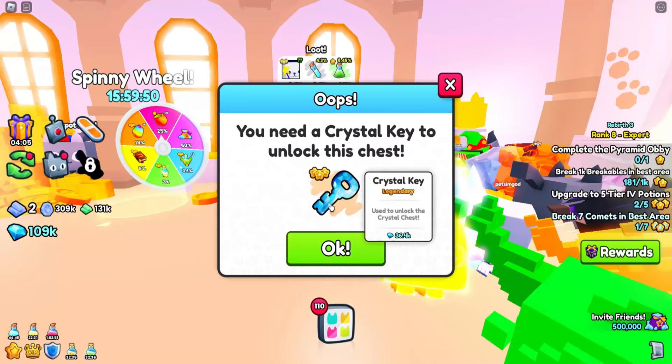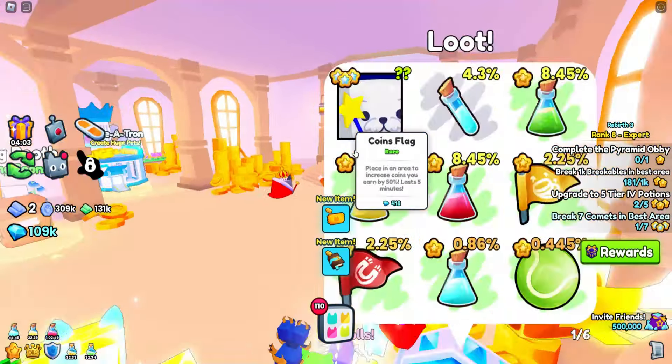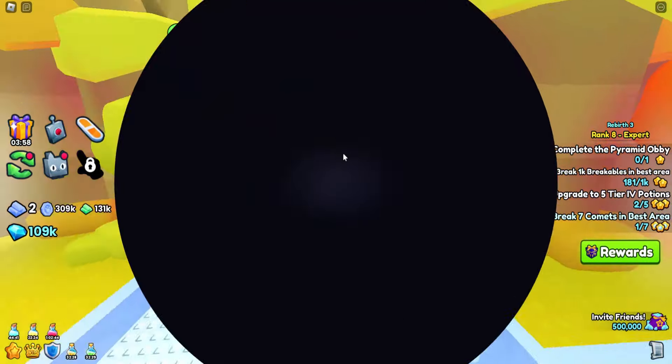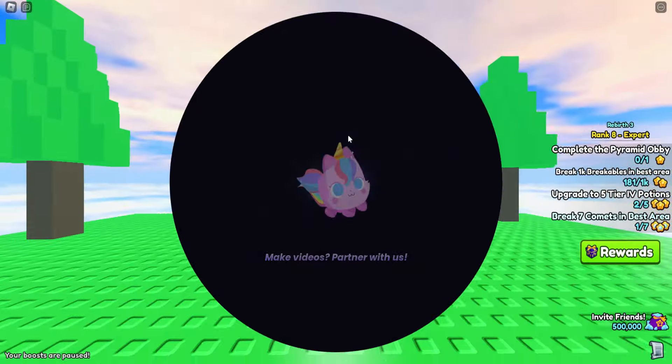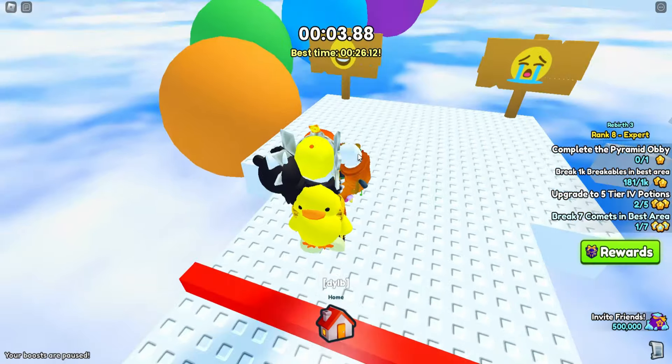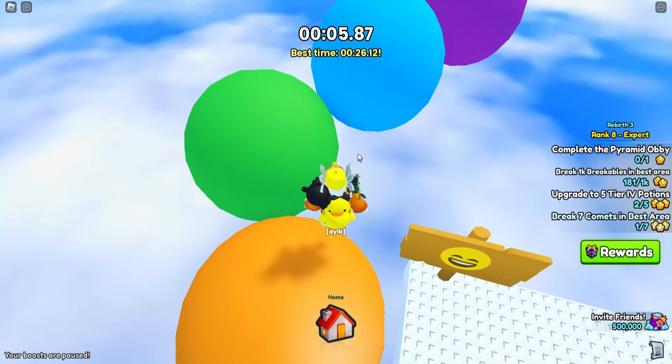You can also get it out of the crystal chest, which you need crystal keys for. The best way to actually get buckets, in my opinion, is from the obbies or the minigames. Obviously there's a chance you could get like the diamond shovel from here, but really you just want to do the minigames.